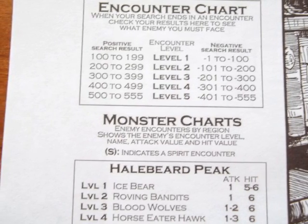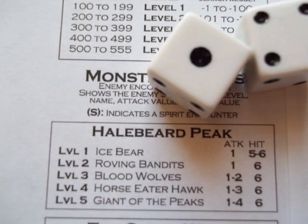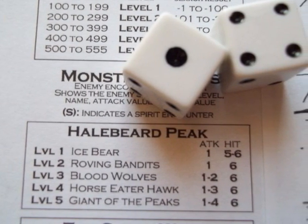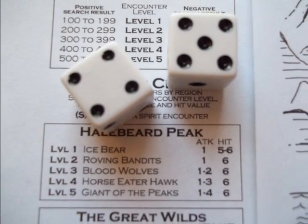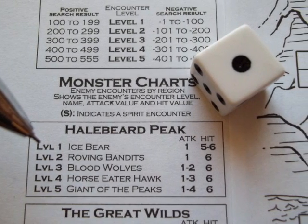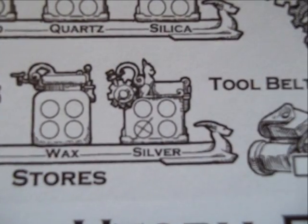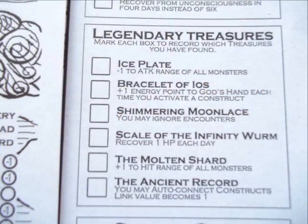For combat look at the encounter chart to see which level monster you will face, then look in the box pertaining to the region you are in. Roll your two dice and look at the chart — the number on the left is the number on which the monster will hit you, the number on the right is which numbers will kill it. If you are hit take a hit to your hit point vial. If the monster is killed the encounter is over and you make a component check. Roll one die — if the result is equal to or less than the encounter level you just faced the check is successful and you get to add the component to your stores per the region you are in.